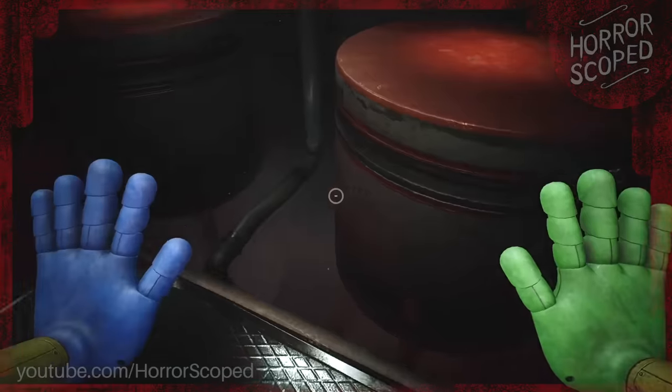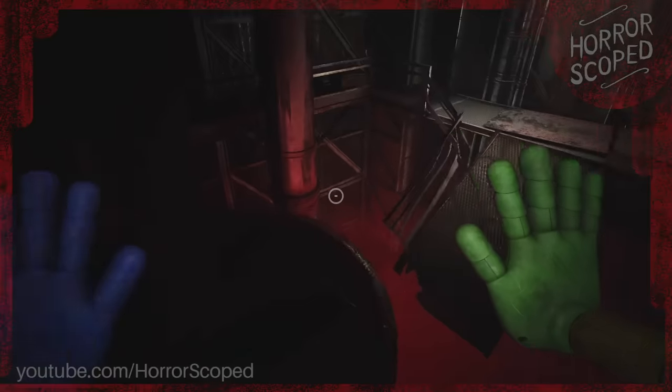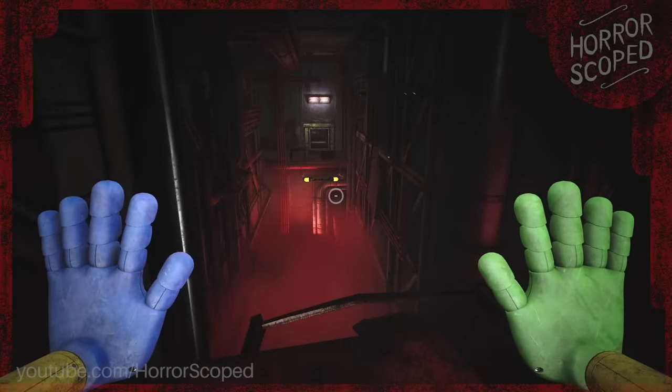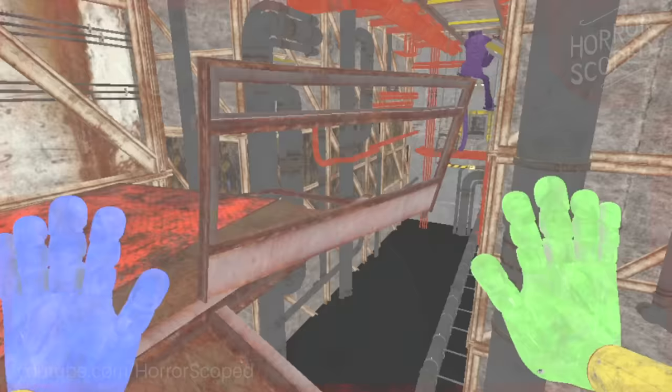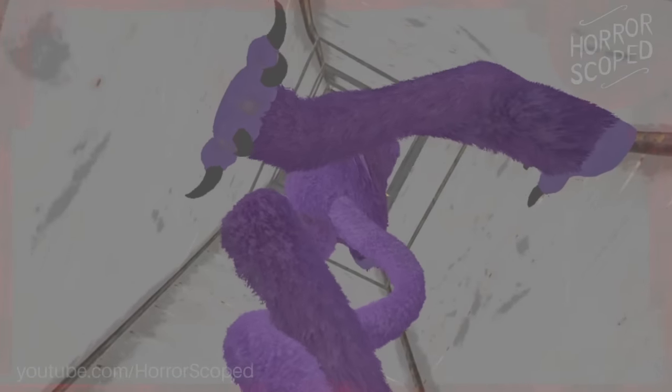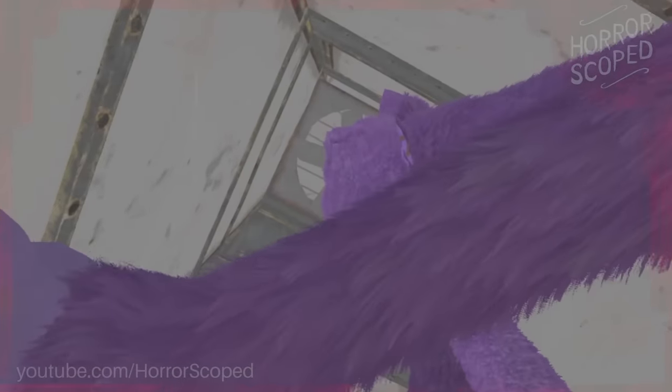Upon crossing this giant gap we can see Catnap up ahead climbing into the vents. Normally Catnap disappears by the time we get over here, but let's take a look at this in slow motion. As Catnap gets up into the vents they start to weirdly contort once they're out of view — the animators don't have to worry about the player seeing it, so Catnap's legs will actually go behind their body. They continue to climb up this vent and then all the hair on Catnap's body just unloads, leaving this purple naked cat clipping through the moving fan before Catnap unloads entirely.